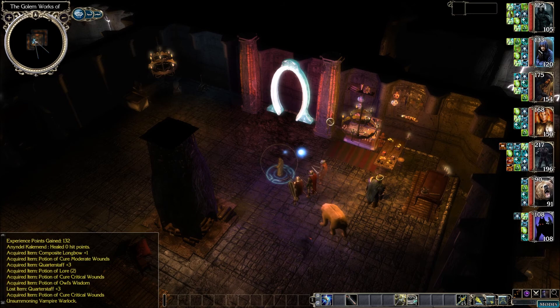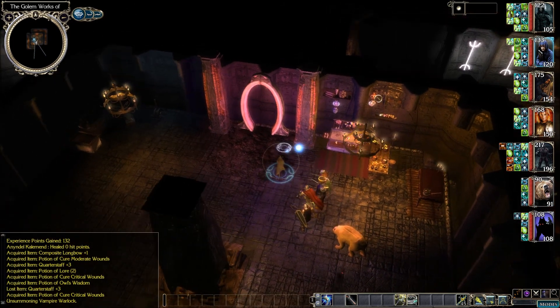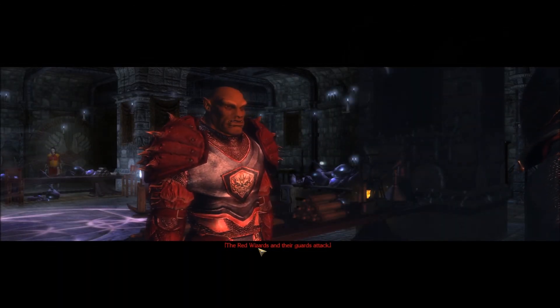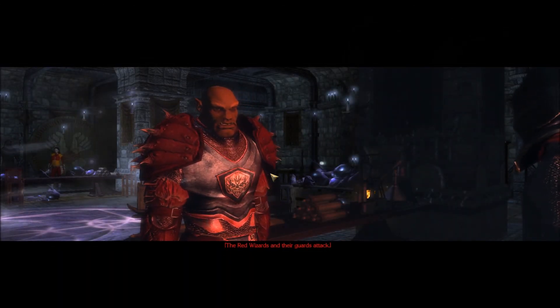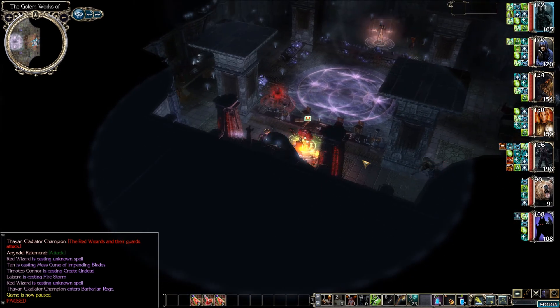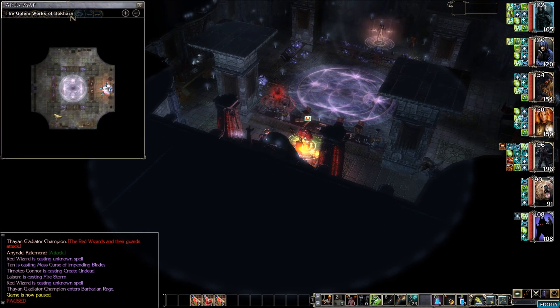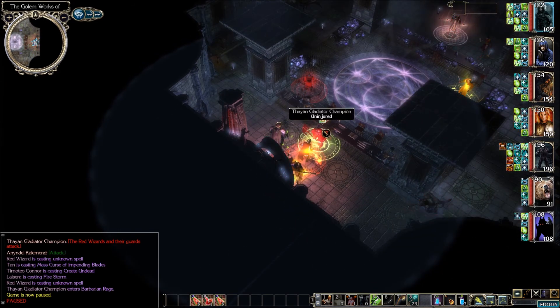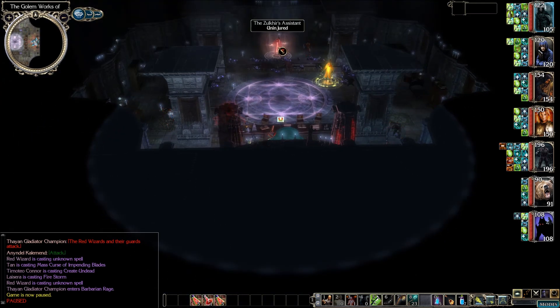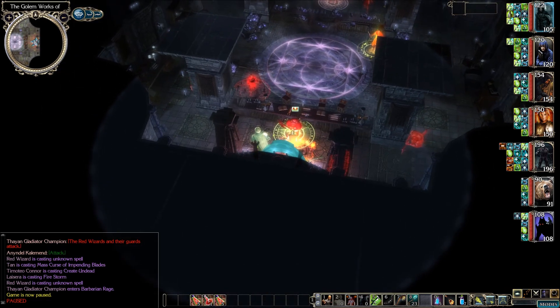I don't know if this portal is going to transport us somewhere, but let's take a quick look. The portal activates and we are transported — the red wizards and their guards attack! Oh shite. We definitely got transported somewhere. Where are we? One big chamber. This is not good — we've got a gladiator champion here, a red wizard there, some gnolls, another red wizard, the Zulkir's assistant, and a slaver.